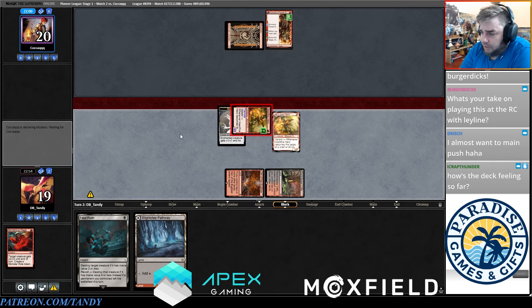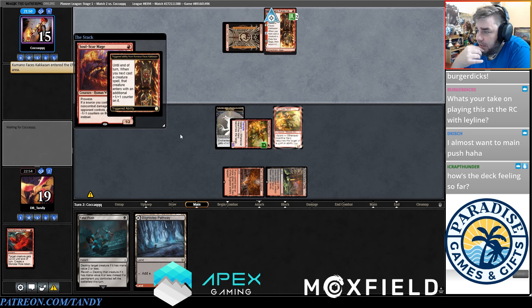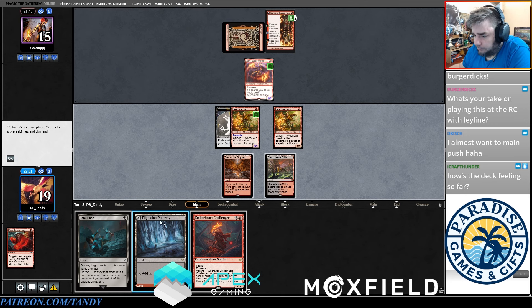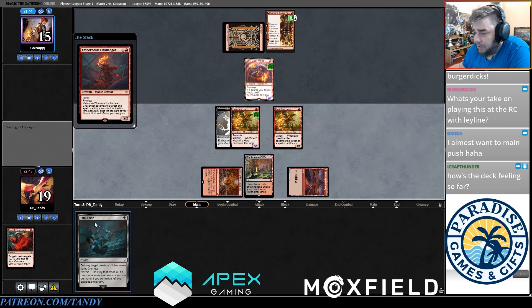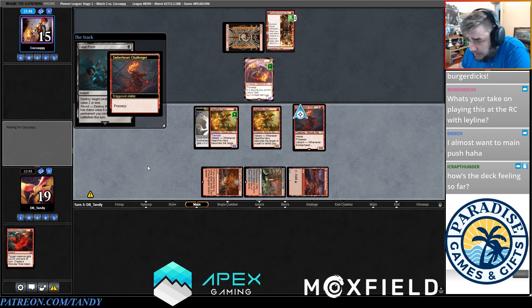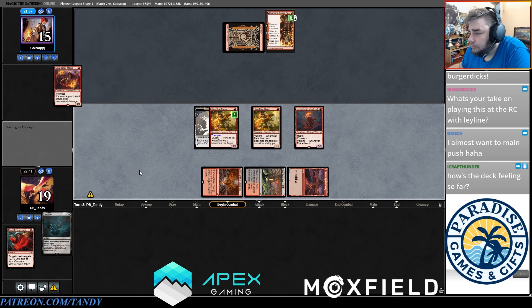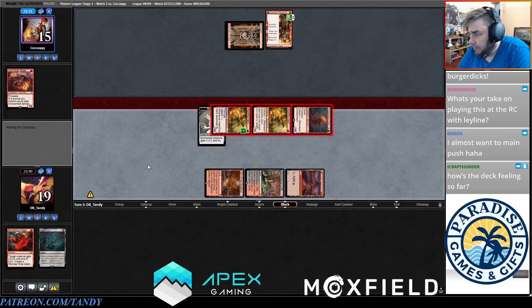If they kill it they still take damage from it. This is one of the reasons why I really like the green splash for Audacity and Keeper's Talent — it keeps the Valiant triggers coming pretty easily. Monstrous Rage does something very similar to Audacity where it leaves something behind that keeps buffing, which is cool. How's that feeling so far? Honestly I'm not in love. I don't think we'll need the second black so we'll play this on red.